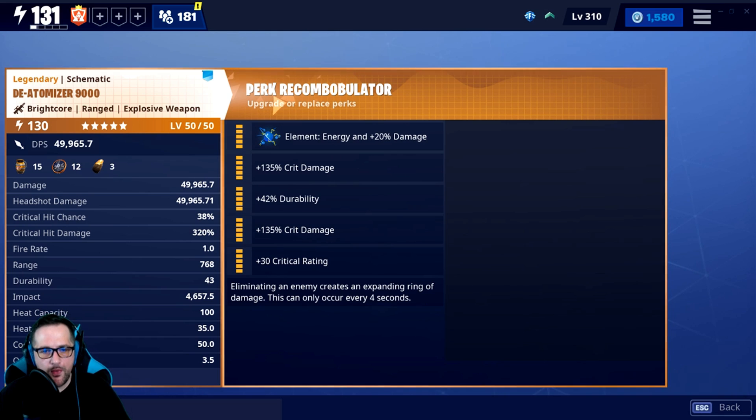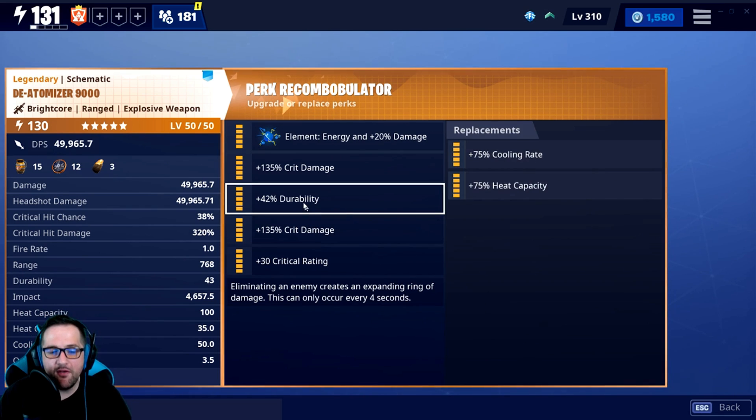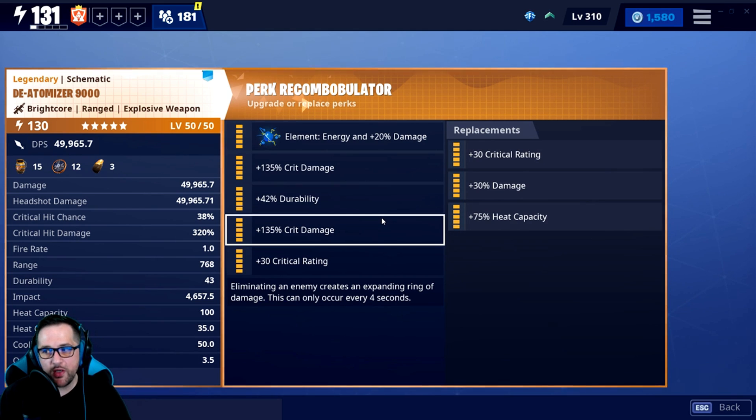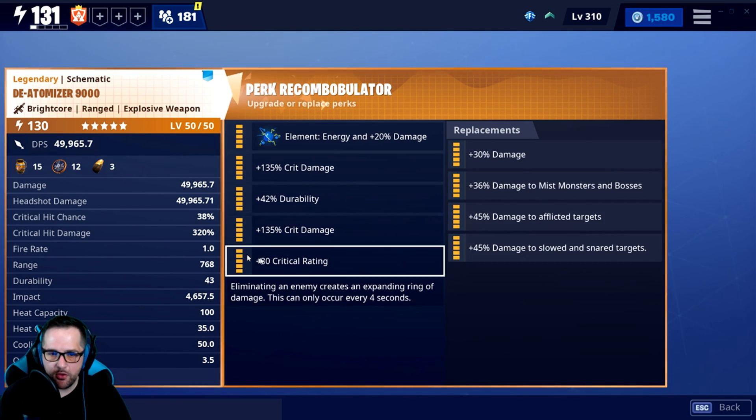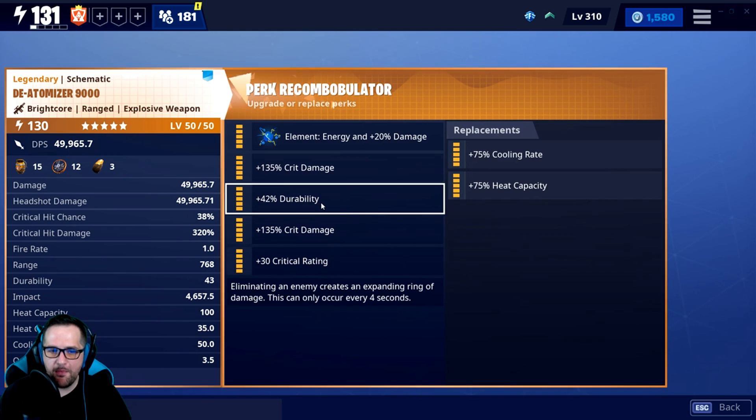Let's take a look at exactly how you want to roll this thing. This is how I have mine — I didn't change much, it's rolled pretty well from the beginning. The only thing I did change was I made it double crit damage and I put durability here instead of heat capacity, which I believe is what comes on it.